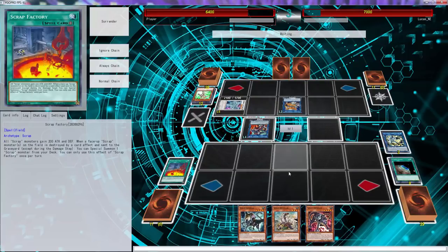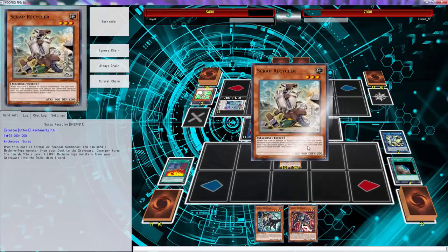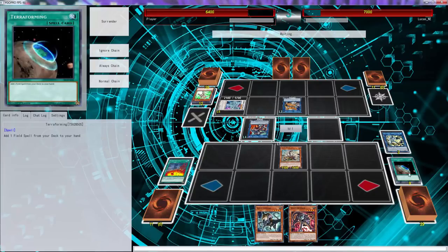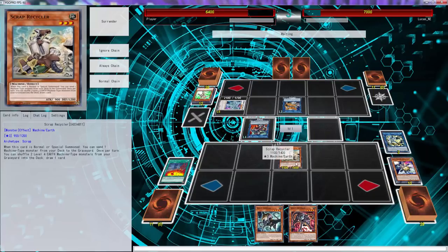There's no way you're beating me now - this game is like 400% over. When you draw Scrap Factory this deck just becomes even better - there's no competition. Send that, the Lion gives me a free token.